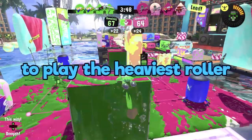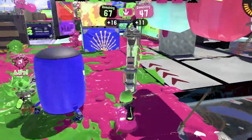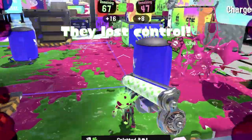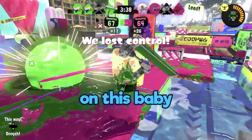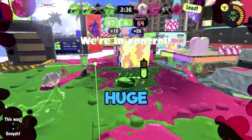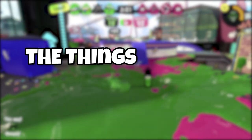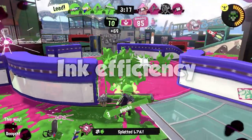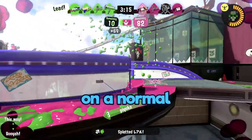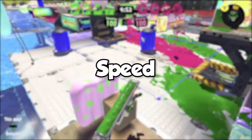There are two ways to play the heaviest roller in the game of Splatoon. You get 7 swings on a normal ink tank. Learn how to mind your ink before you're stuck with nothing.